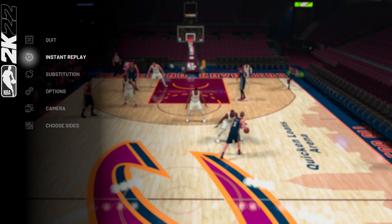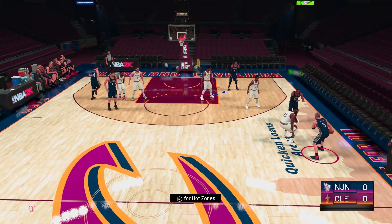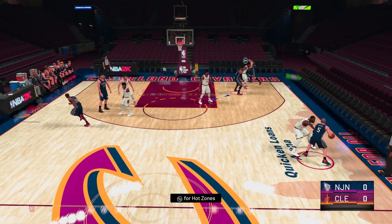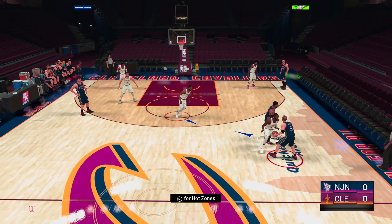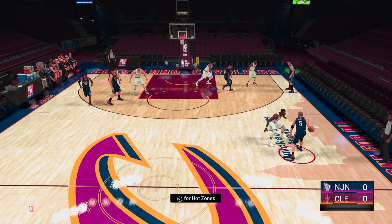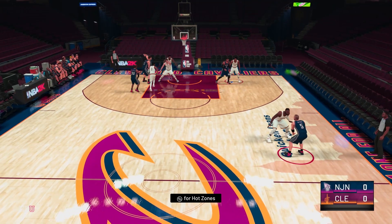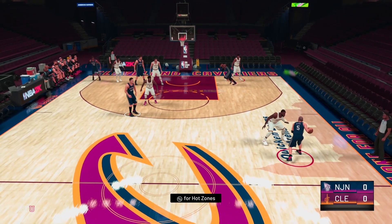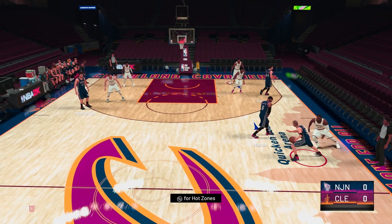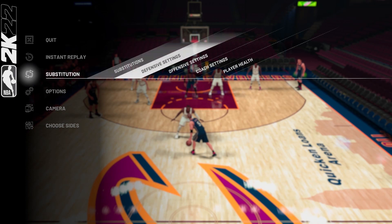Now let's come down the court. A lot of people in MyTeam like to ask for a screen at the half court line and try to go around. Watch how LeBron came over — Go Over works so well here. You see how LeBron just moved slightly over on that screen because there was no space. That right there is good defensive settings. Let me show you one more time — Go Over, see how LeBron stayed on them.